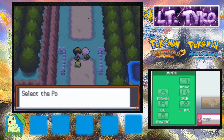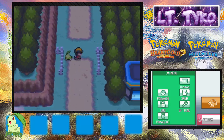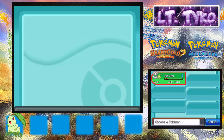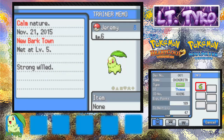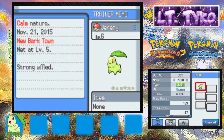We just got the town map. There's someone new in our party — party update. It's going fast for some reason. We got Jeremy here, level six Chikorita. It knows Razor Leaf, Tackle, and Growl, no ribbons. It is Calm nature, which I think raises Special Defense and lowers Attack maybe.